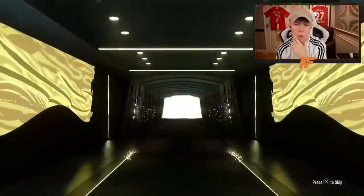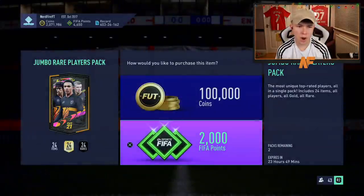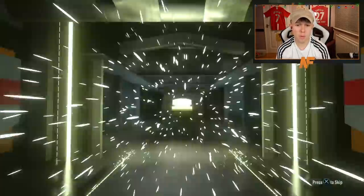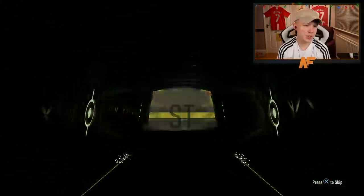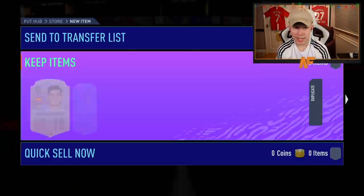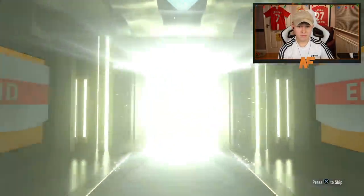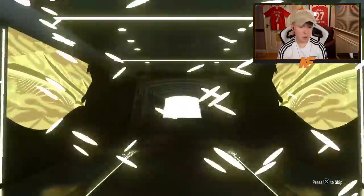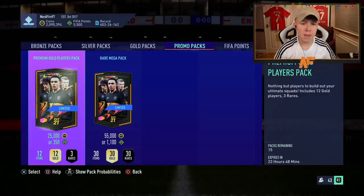Next one's going to be a board. Milinkovic-Savic, at least — 85, one under the walkout. Two more to go. The penultimate 100k pack. They really haven't been great; I genuinely can't remember the last time 100k packs were great for me. This one's going to be a board — Zlatan Ibrahimović, 83 rated. Final 100k pack — let's see what we end on. Anything decent? Can we see a Foot Freeze? No, we can't. French striker Ben Yedder to end it off. Let's try some mega packs — try five of them.